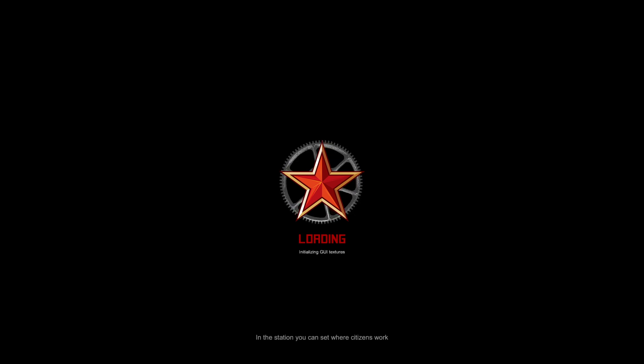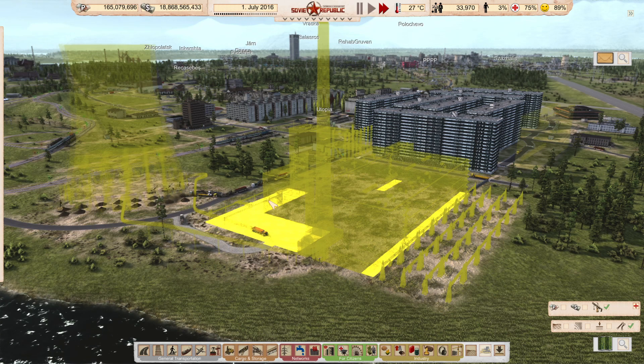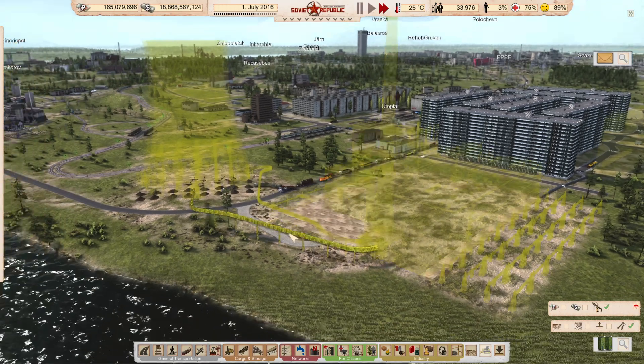Ladies and gentlemen, good evening and welcome to the People's Proletarian Petroleum Prefecture. We are building a nuclear power plant — number 105, by the way. Yes, we're building a nuclear power plant. After all this time running off the hydrocarbons, we're now going to run off the atom instead for our internal power needs.